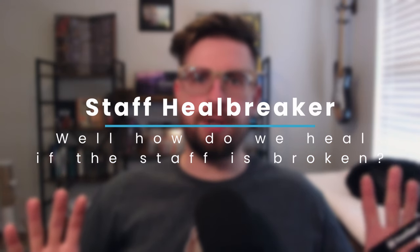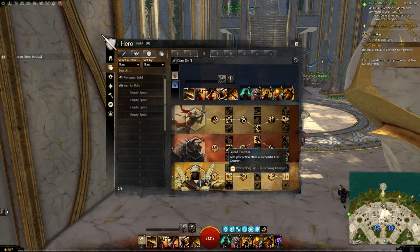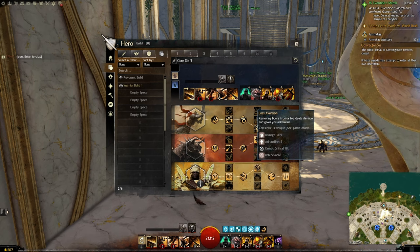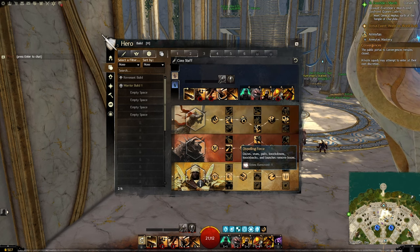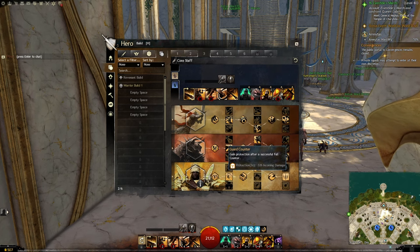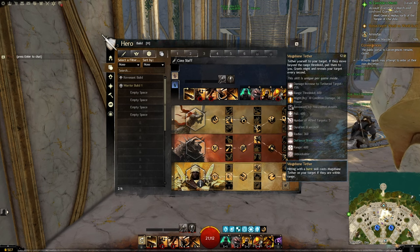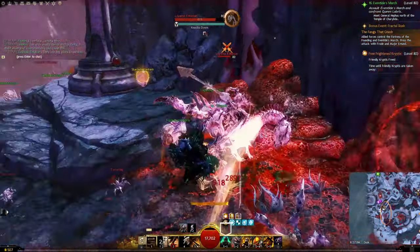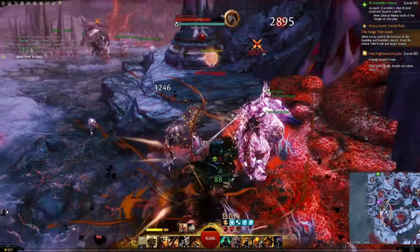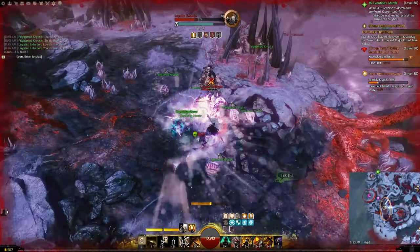Now for the final build, the Staff Healbreaker. Running the same gear, I ran this with the Spellbreaker tree in either a 2-1-2 or 2-1-3 format. Doing this gives us more adrenaline and deals damage when we strip boons, which we now strip boons with Staff 4 and Dagger 3, in addition to being able to swap Banner of Defense with an ability like Kick if we need more boonstrip. This also gives us protection when we successfully Full Counter, and depending on your choice in the last tree, Full Counter will deal more damage and copy conditions to your targets, or add a tether to your target increasing your damage on them, pulling them back if they get too far, and granting you and nearby allies might every second.